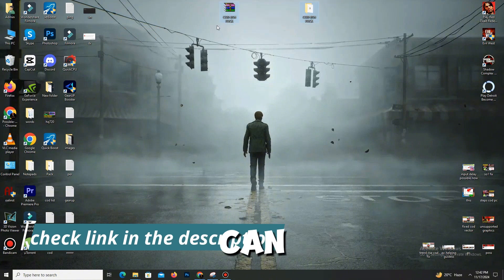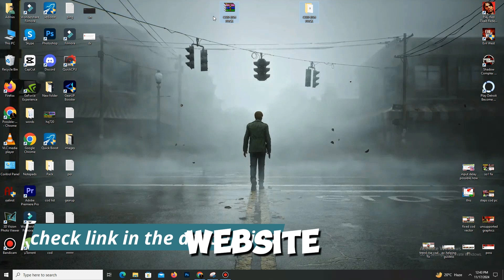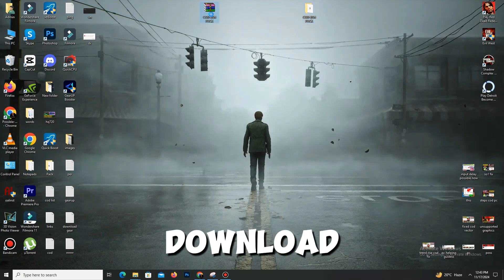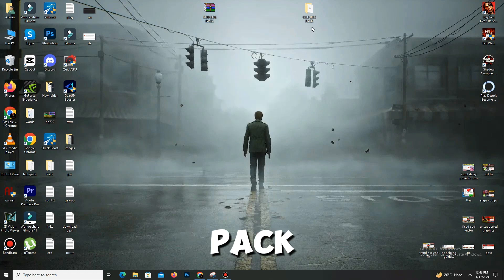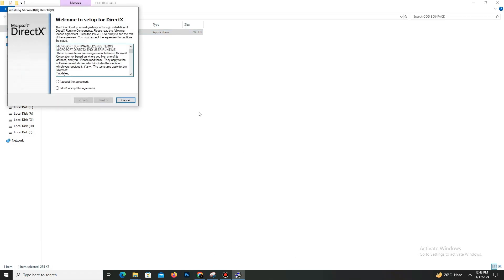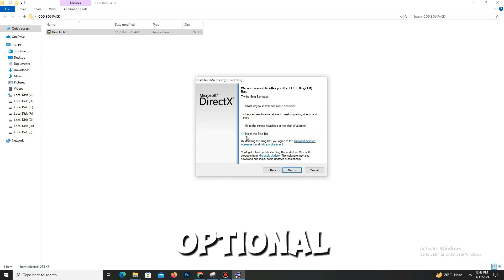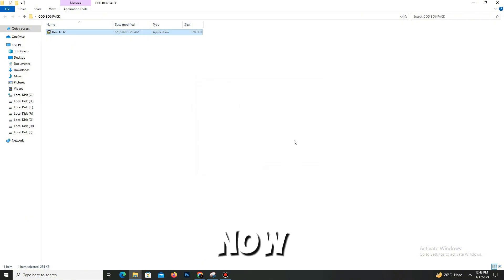First of all, you need to download the pack — the link is in the description. Visit my website and download this pack. Once you download it, right-click on it and extract the pack. Open the pack and there is only one file named DX12 — double-click on it, accept the agreement, click next. Installing the Bing Bar is optional, so that's up to you. Click next and wait for it to complete, then click finish.